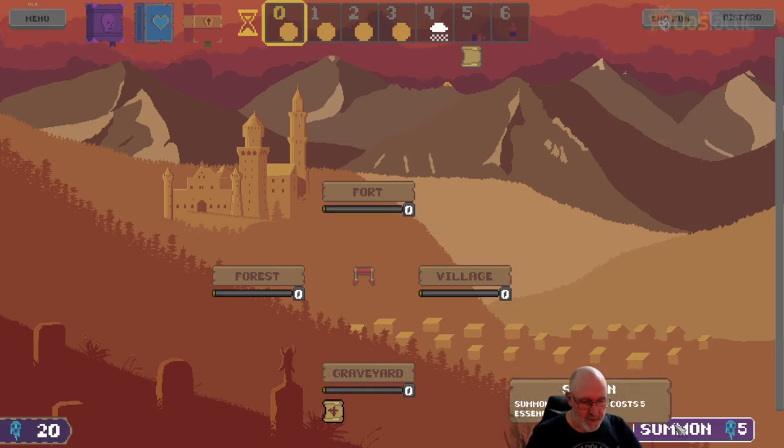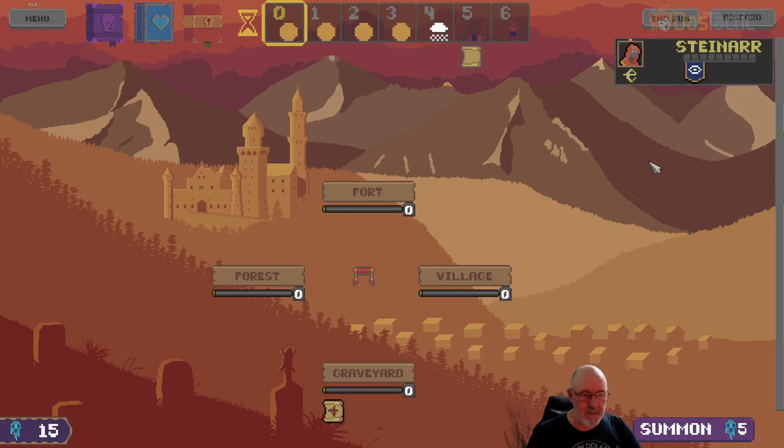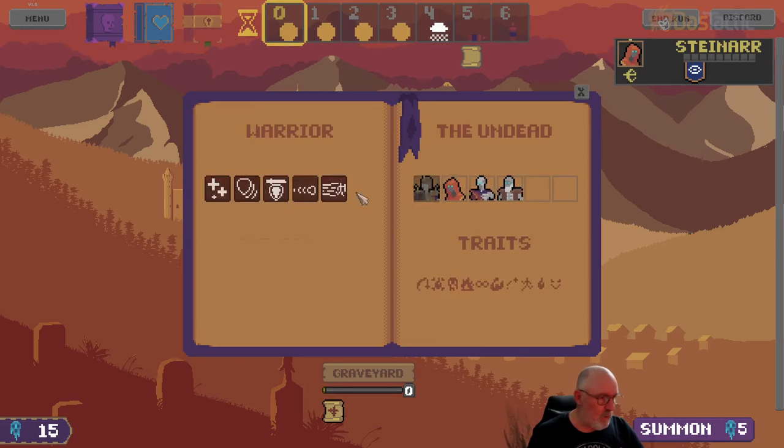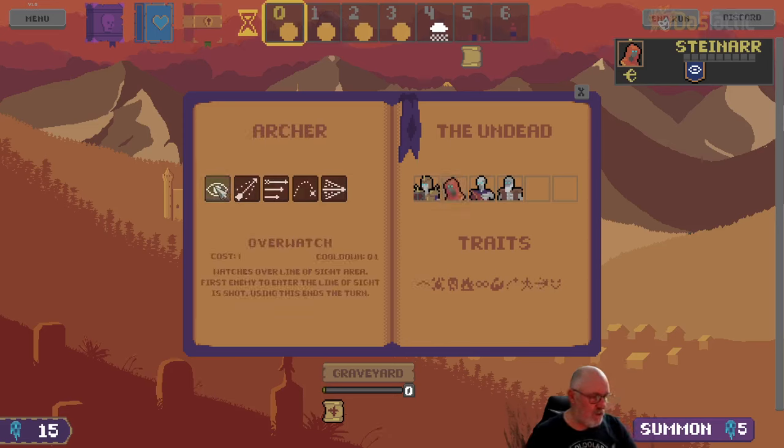So we summon in a new unit — that costs five essence. When I click this it then brings in a unit; our essence has gone down to 15 and we now actually have an archer unit. There are four different types at this stage. We've got a warrior unit back through here — they've got different random abilities. The archer unit has overwatch: watch over a line-of-sight area, and the first enemy to enter that line of sight is shot; using this ends the turn.